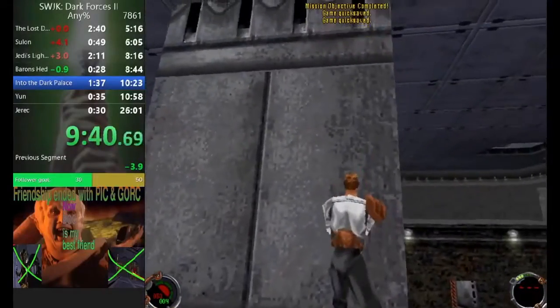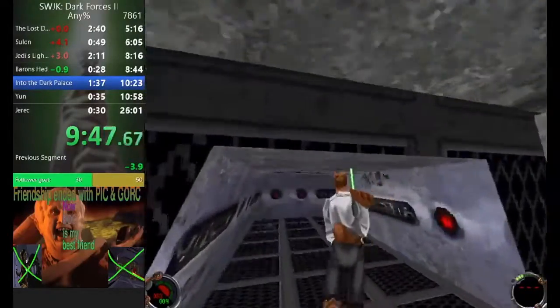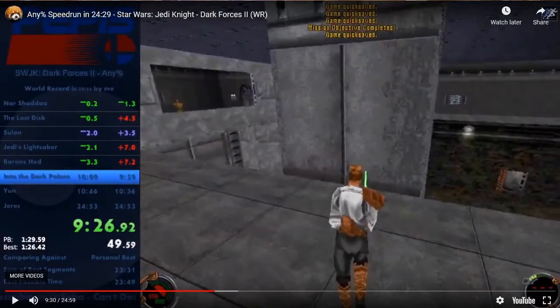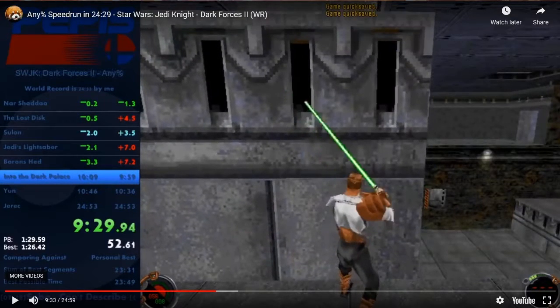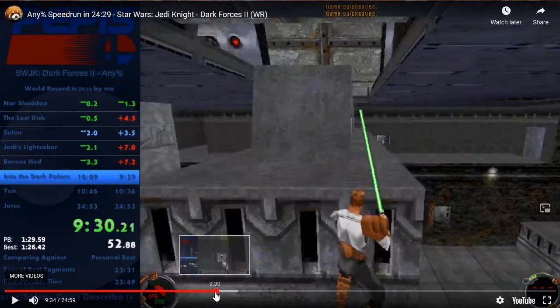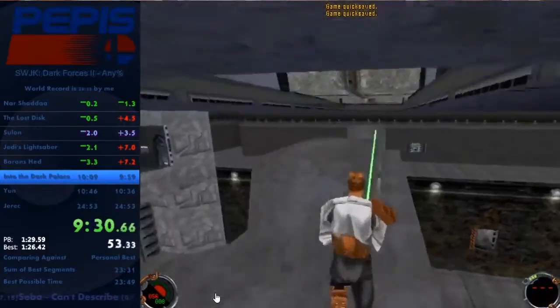Later on we have the climb over here, which you sort of freestyle — that's fine, I was having good consistency with this too. But I feel like I upped my consistency a little bit by doing this: immediately as it starts going down, I do a neutral swing, and at the end of this animation he tilts his sword to the left and stops it there. I'm able to use that as a cue for when to jump — it's both an audio cue and a visual cue. Maybe not a huge improvement, but something to try out.